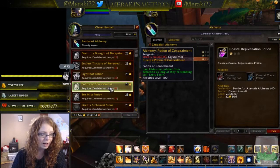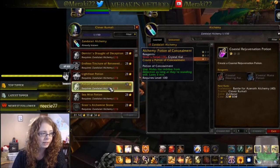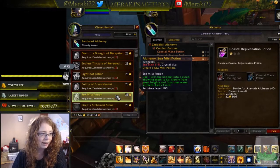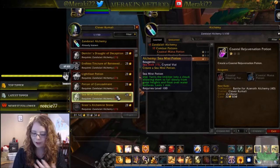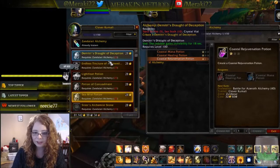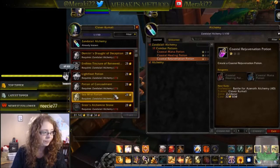The Potion of Concealment hides the imbiber from detection as long as they're standing still — basically like the stealth item from engineering but made with siren's pollen. The Sea Mist Potion turns the imbiber into a cloud, letting them fall from great heights and float over water surfaces — essentially a slow fall and water walking potion combined. That could be a big seller at the start of an expansion before flying is introduced.